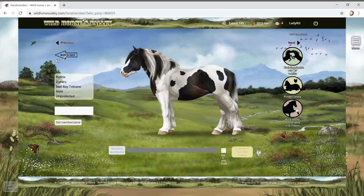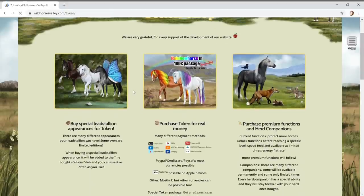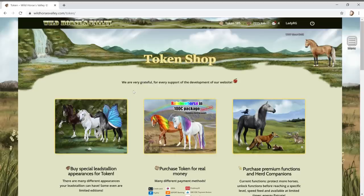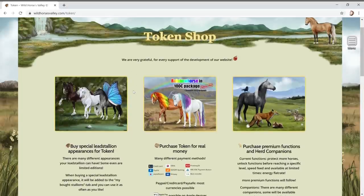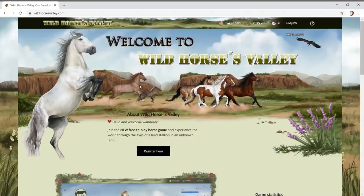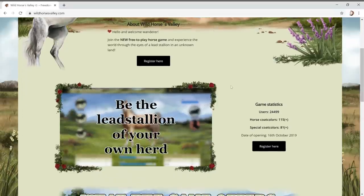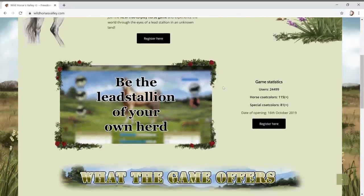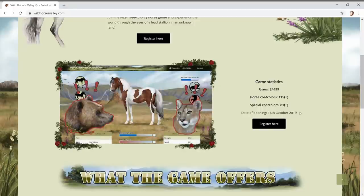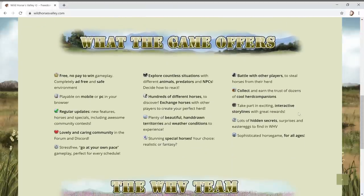You can actually release a horse from your herd and get 15 tokens. Let's check out the token shop. We're very grateful for every support - this is in development. It's a new free-to-play horse game. It started in 2019 - it only opened on the 16th of October 2019! They're doing really well.